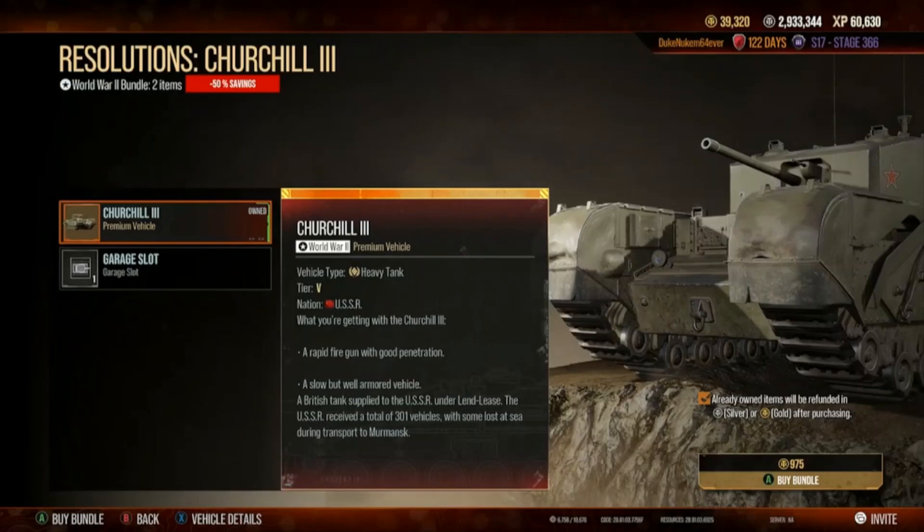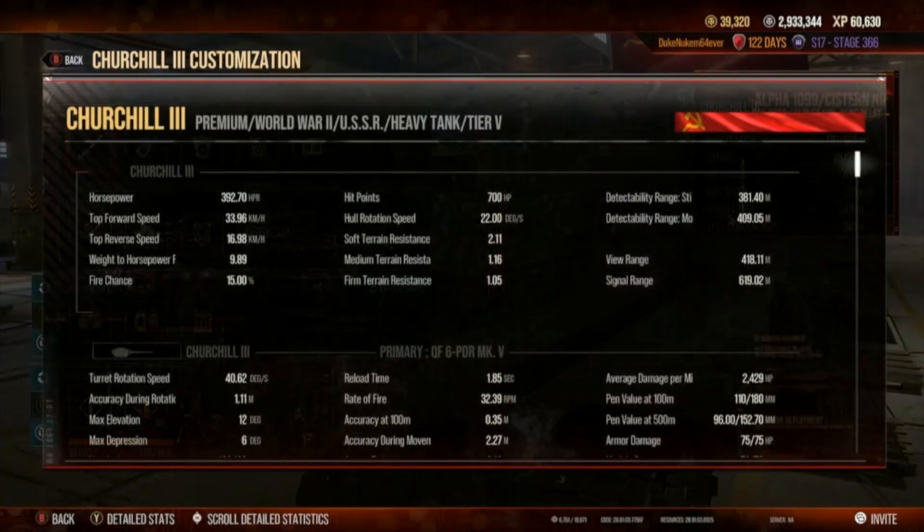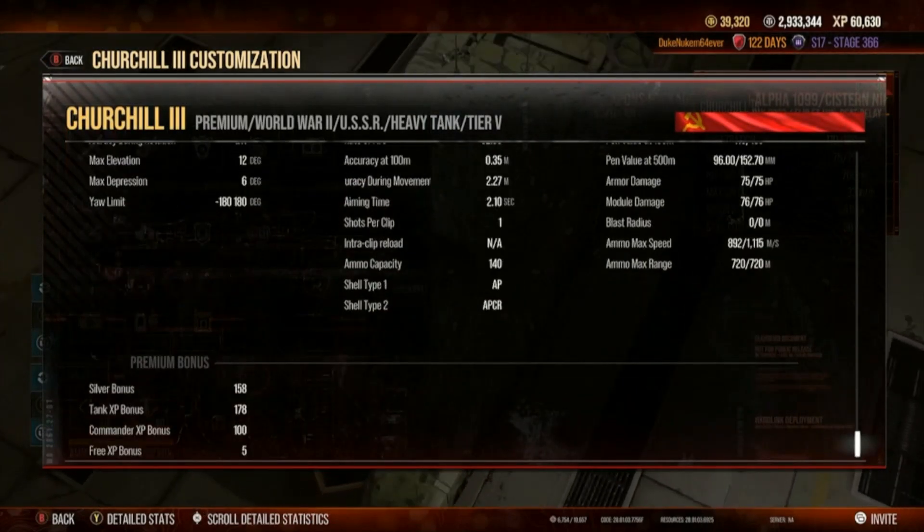Very, very good tank. The reason it's so good: look at this — 58% silver bonus and 78% tank XP bonus. That's why it rules for operations and contracts where it qualifies. The free XP is just 5% like regular tanks and there's no commander bonus, but this thing will make you money and score in operations. It's a tier 5 heavy tank that can absorb and block a lot of damage.